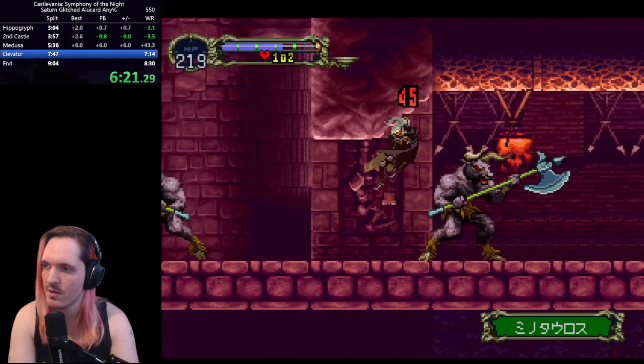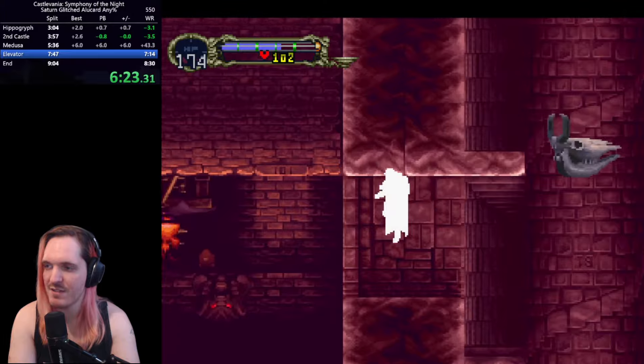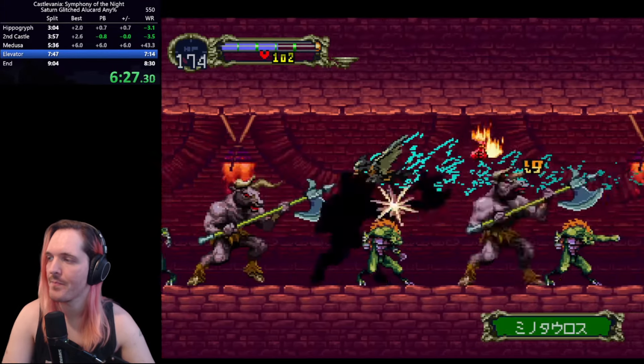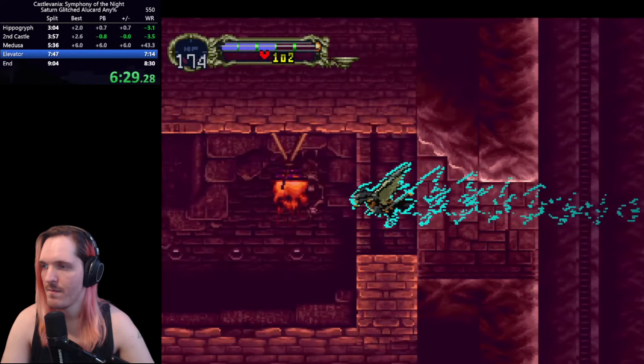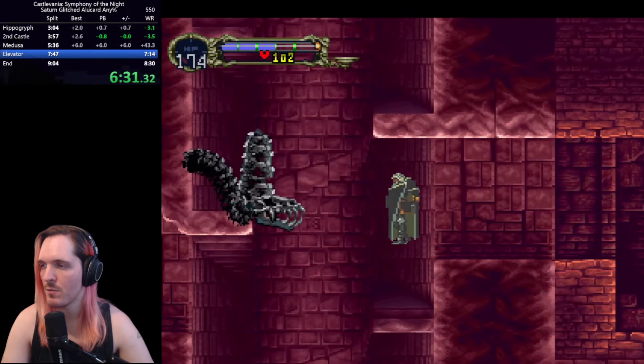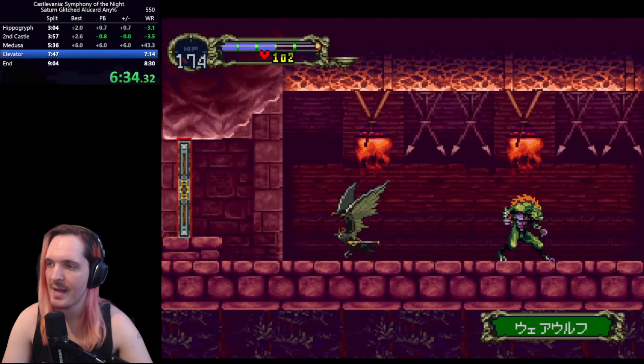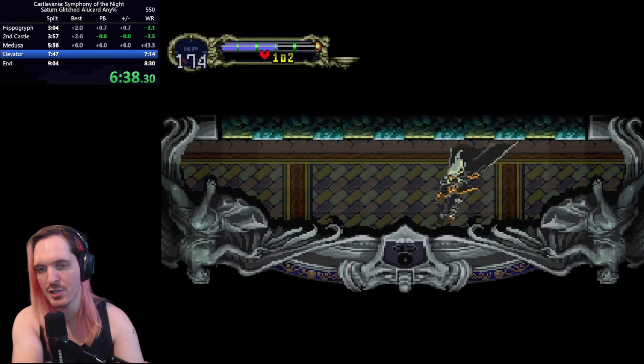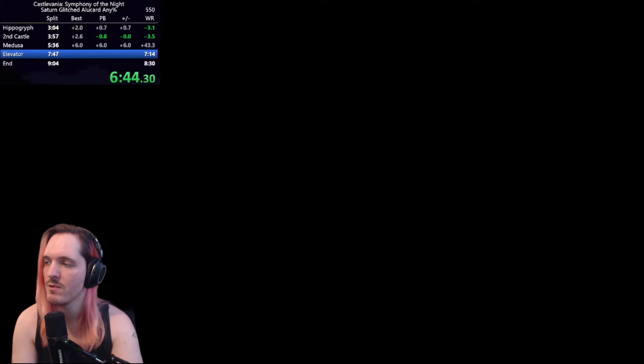Here we have to damage boost off this Minotaur to get up to the left, just barely missing the other Minotaur's axe — very, very precise movement. Then utilizing the infinite wing smash, untransforming at the exact spot needed, getting past enemies by dive kicking, and transferring that dive kick momentum into a bat transformation. During the bat transformation I'm fully invincible, so you can skip past enemies by doing that.